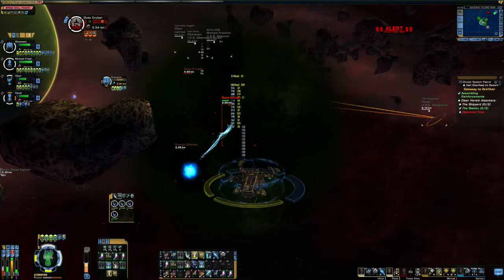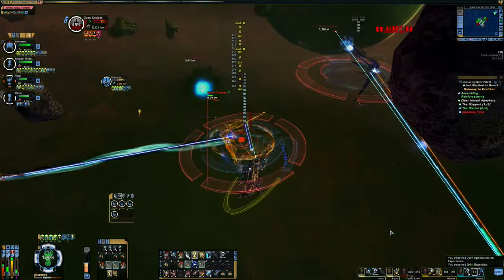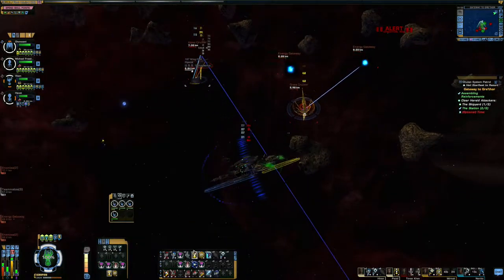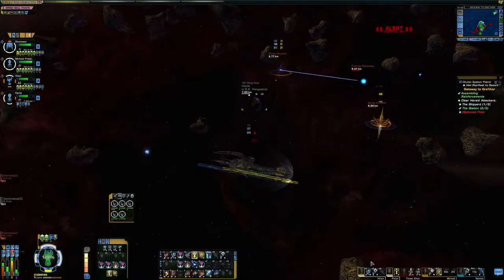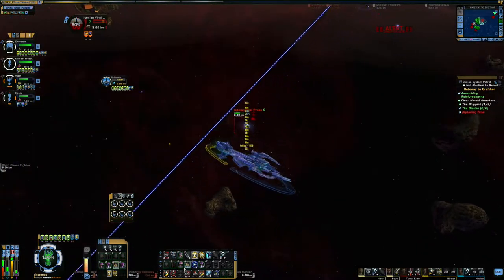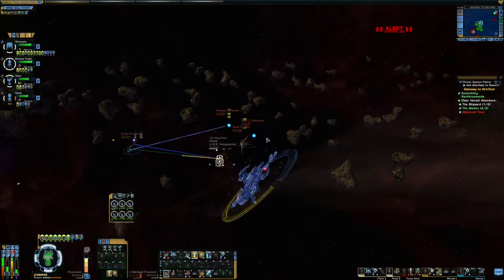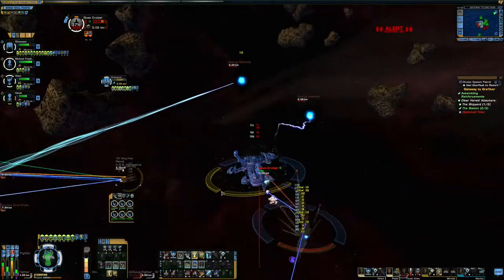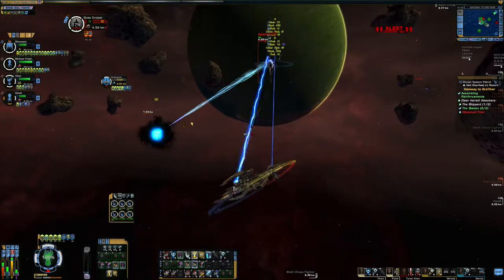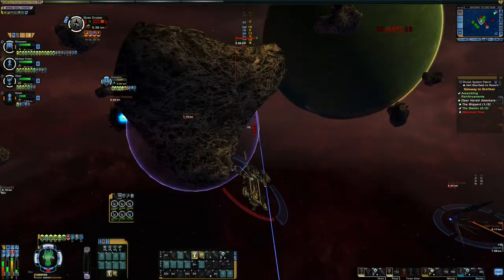Seriously, help me guys — I'm one of those people that can't decide on anything. It's really hard, so help me figure out what's a cool ship to use. I want something that's good, unique, and fun. Something that'll be a great ship later on. Let's use the console right in there — targeting this Quas Cruiser. Sucking in all that electricity, getting that beam on him, doing some good damage. Look at that! Very nice console.